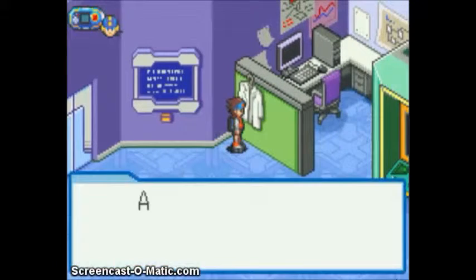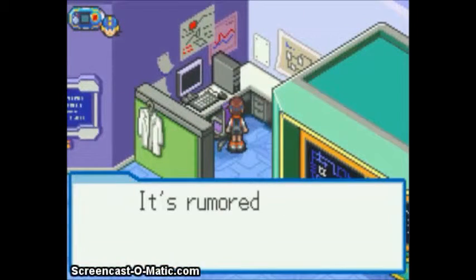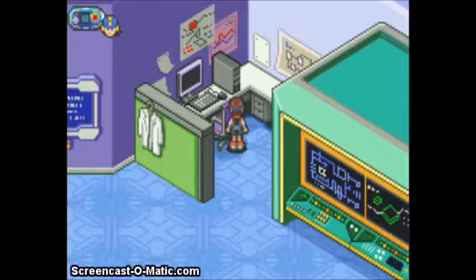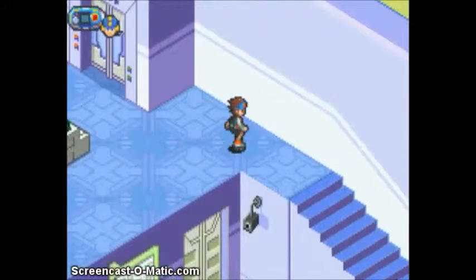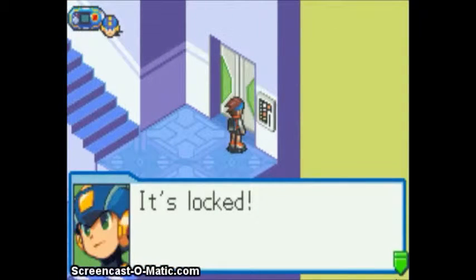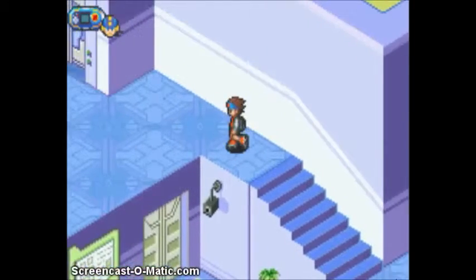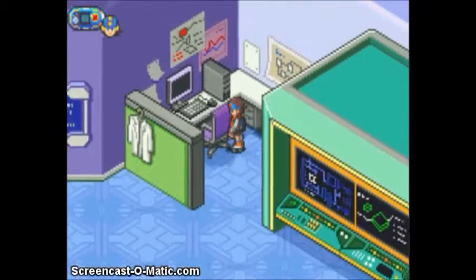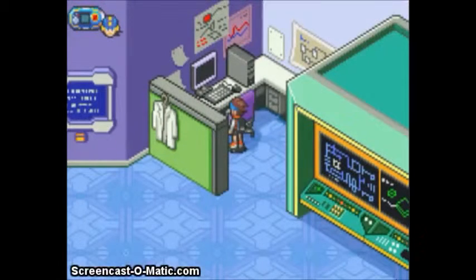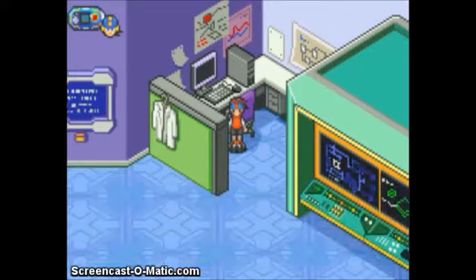Now I know what I'm supposed to do, but I don't know if I have to trigger the event first. Yeah, I have to trigger the event. So what you have to do, instead of trying to shortcut like me, is go up to this door. Mega Man will tell you it's locked and that we need to open it with a staff member. So what we actually have to do is go up to the drawer that had Dad's ID in it. And once we obtain Dad's ID, we can now go through that door.